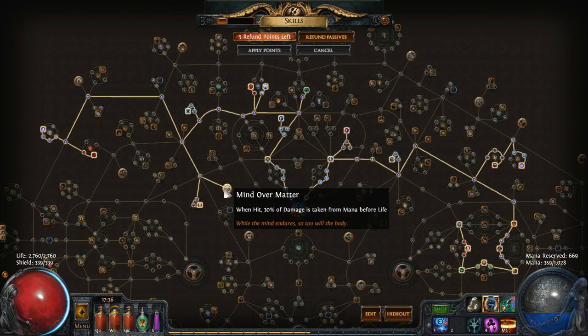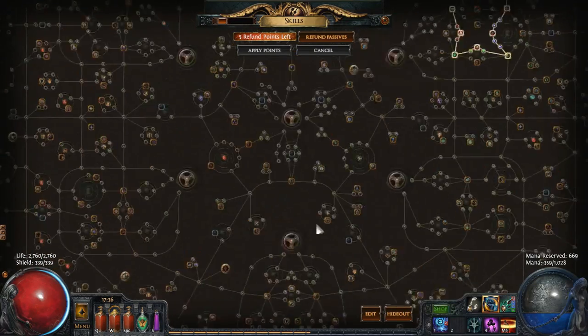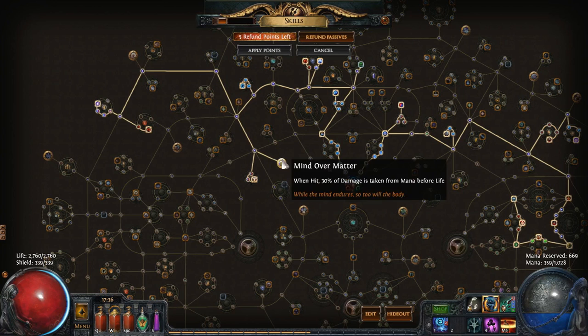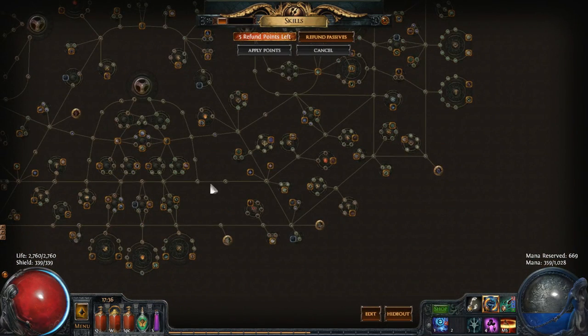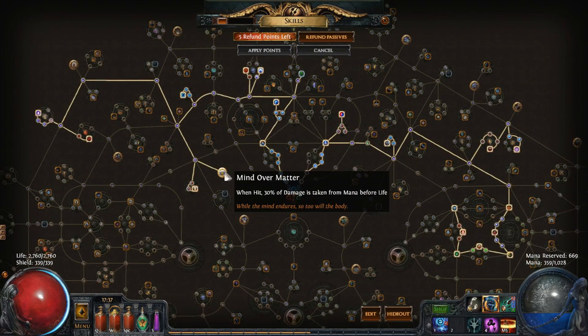Mind Over Matter in particular is pretty interesting. The first major thing to know is that it has been moved from all the way down near the bottom of the tree — it was around where Iron Reflexes was — and it's been moved all the way up between Witch and Templar. It makes so much more sense for it to be here. It didn't really make any sense for it to be near Duelist and Ranger — 'damage is taken from mana before life' doesn't really suit that playstyle.